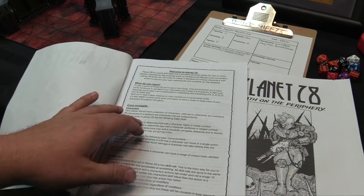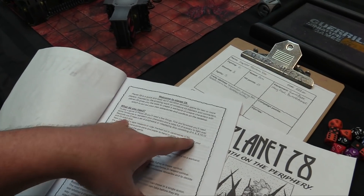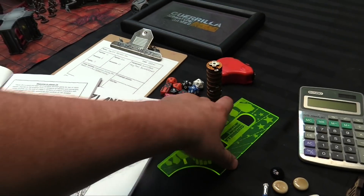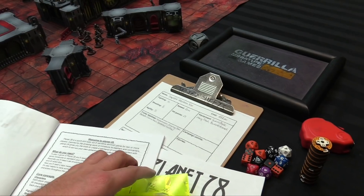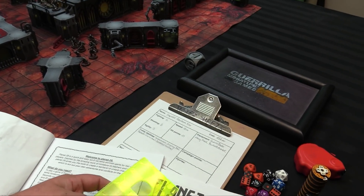Now that I have my models, I started looking at the core concepts. You need a full set of D&D dice: D4, D6, D8, D10, D12, and D20. Some tape measure in centimeters — though 2.5 centimeters is an inch, so even though it says 10 centimeters for Inquisitor Absalom Knox's speed, he moves 4 inches. It's pretty easy to do the math if you don't want to use centimeters. Pens and paper for printing everything out.